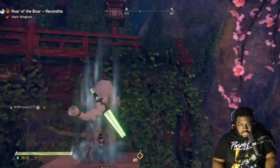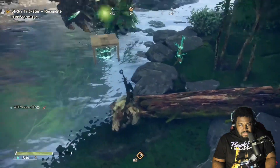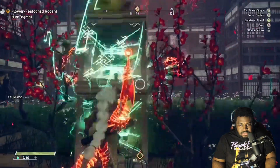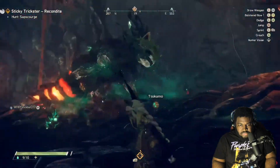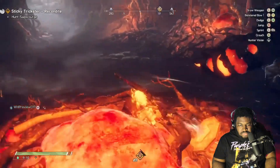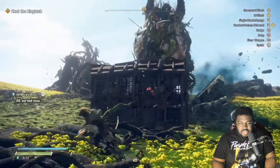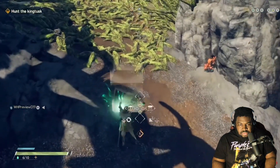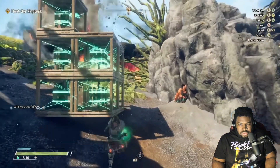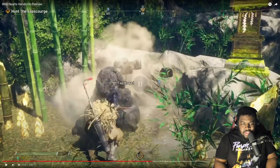Wild Hearts is more than just swinging flashy weapons — you can build Karakuri on the fly. This building mechanic really sets Wild Hearts apart from anything else in the genre. With Karakuri you can build crates in an instant to leap off of and deal devastating attacks, or build springs to dash away in place of a dodge, which is especially useful when stamina is low. Building Karakuri in certain ways creates new structures — for example, a large wall stopped the King Tusk in its tracks. However, losing six-plus Karakuri at once with no payoff can be quite a ruinous setback.